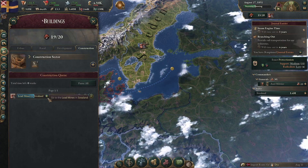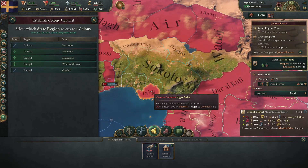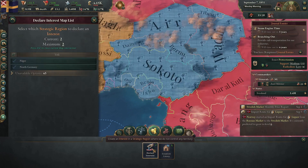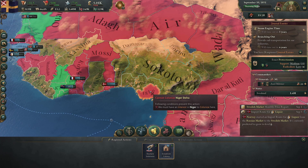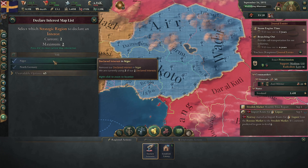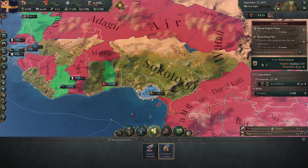19 of 19. Why does this second number keep changing? That's what I want to know. I've got an interest in Niger — Niger interest activated. Okay, cool.